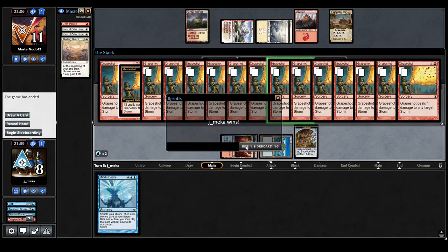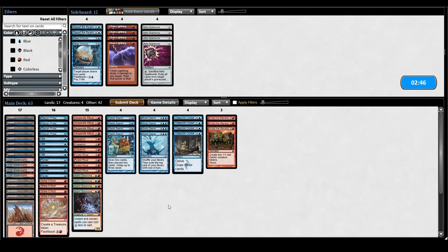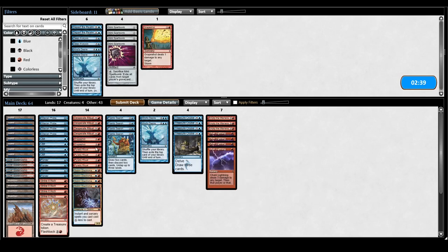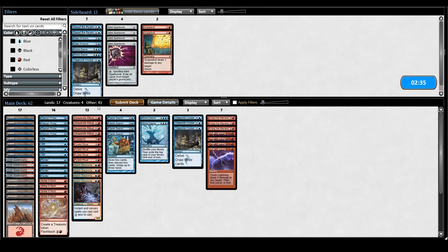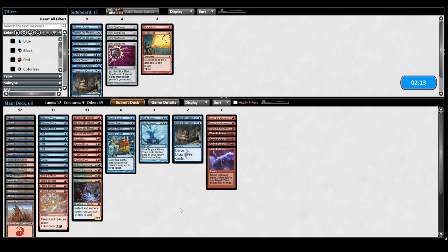I don't know how much storm hate they're going to have. I'm going to do the Empty the Warrens stuff — they seem to be mostly creatures, so maybe I bring in some Chain Lightnings. I'm going to try the anti-aggro plan, cutting a couple desires to make room for a bunch of Empties. Just shaving stuff. It seems blasphemous but I might cut all the Grapeshots or go to like one Desire and one Grapeshot. Actually I can't do that in my brain — I'll cut a Probe. No real rhyme or reason, but most of the time I want Chain Lightnings and Empties against pseudo-aggro decks.